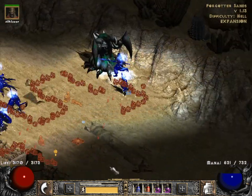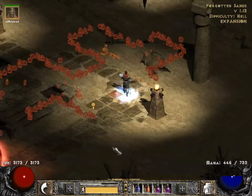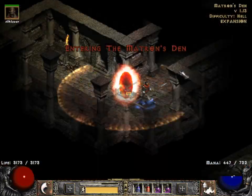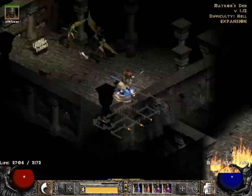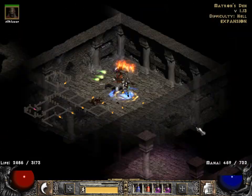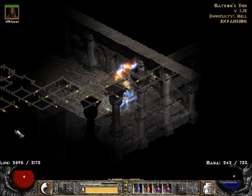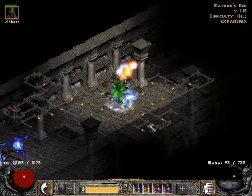Duriel is usually pretty easy to separate from the trash monsters around him. Because he moves so fast, it's basically pretty easy to lure him over to the red portal, and there you know you can fight him without any of the adds being present. I kind of like the Holy Freeze mercenary when doing this — it gives the teleporting phase a little bit of extra safety and makes sure that the monsters aren't hitting you quite as fast, even if you do happen to land on top of them, which is very likely in this kind of area where you can't necessarily see where you're headed.